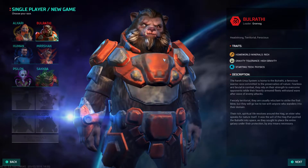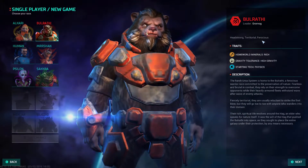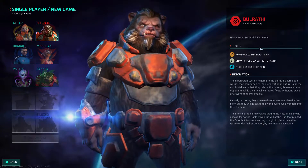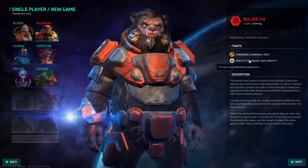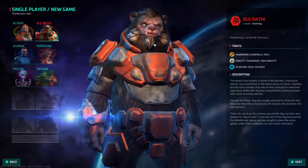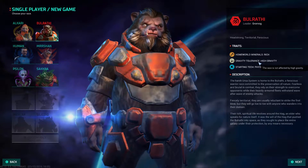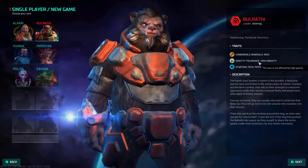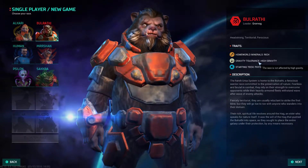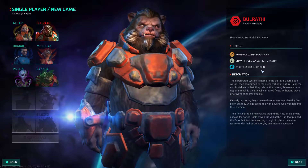We've got the Bulrathi, who are like these bear creatures. Their leader is Grovog. They are headstrong, territorial and ferocious. Their homeworld has rich minerals, which means they have better production than most other planets. Every race is tolerant to normal gravity — there are three levels: low, normal, and high. The Bulrathi are tolerant to both normal and high gravity. So if you colonise a high gravity planet as the Alkari for example, their colony would only work at 50% efficiency. The Bulrathi also start with physics.